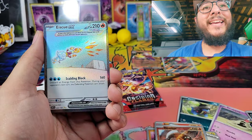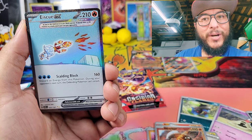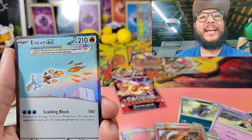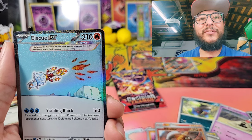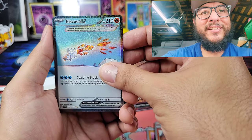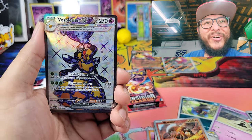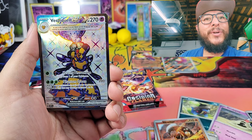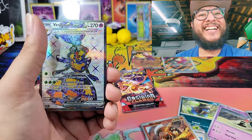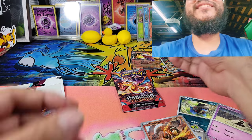Hey, here we go — Squawkabilly EX! Dude, this card is so beautiful. Wow, look at that — it's so simple. I like those simple cards honestly, I think this style of artwork is my favorite. And double banger guys — let's go! We got Vespiquen EX and the Tera EX! Two for one — these check lane blisters are doing it today!